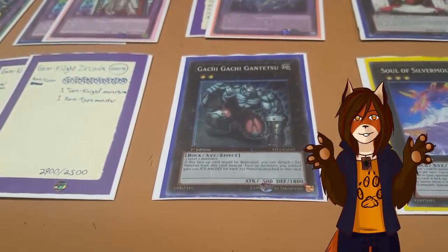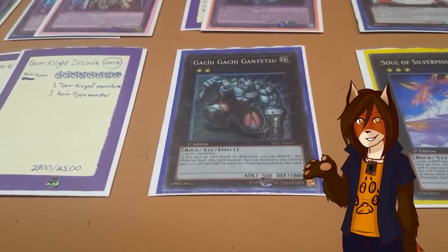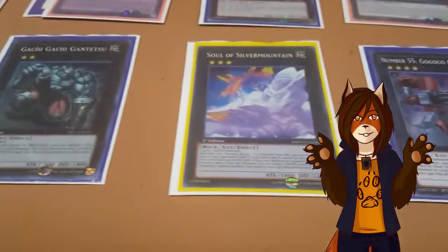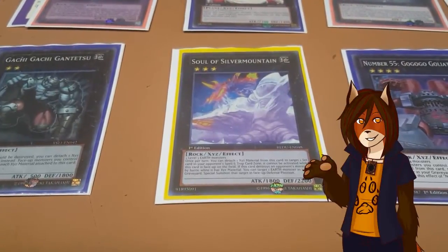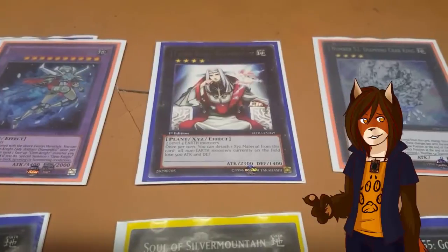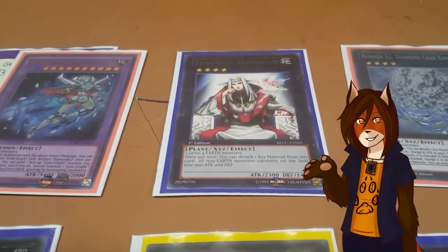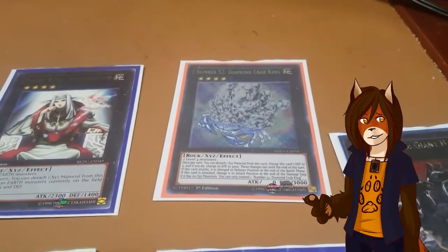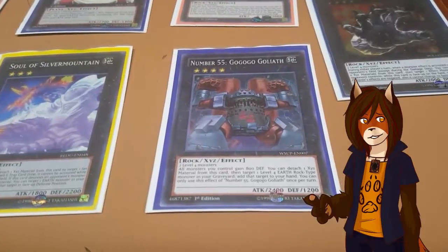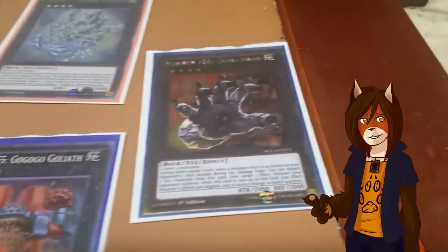Then we move into the Xyz part of the deck. Gachi Gachi Gantetsu, which I rarely summon, but it's in here because it is good — two level 2s, and it gives all monsters 200 attack and defense points for each material attached to it. If it would be destroyed, you can detach a material instead, so it's also a great defense. Soul of Silver Mountain, two level 3 Earths — you can lock a back row, and if it manages to destroy a monster in battle, you get to special summon any Earth monster from your grave in defense. It's great for reset plays. Still running the Fairy King Albverdich, which reduces all non-Earth monsters' attack points by 500 by detaching a material. Diamond Crab King detaches to swap his attack and defense for a turn, and basically becomes Goblin Attack Force. Go-Go-Go Goliath lets you reset some of your level 4 Earth rocks in your grave back into your hand, and he gives all your monsters an extra 800 defense points, which can help if you ever went into defense plays.